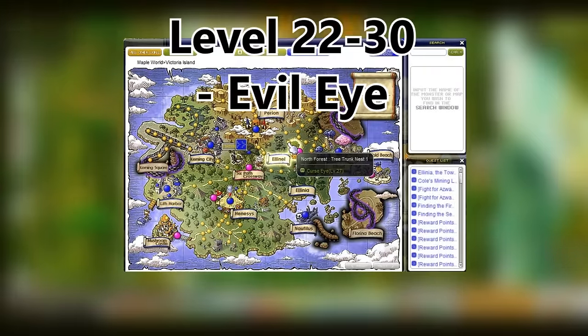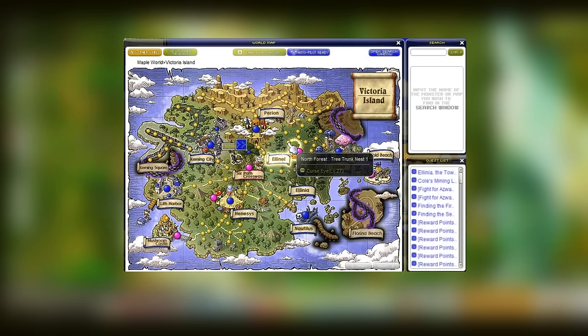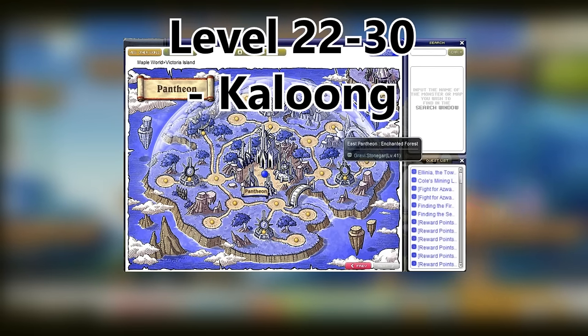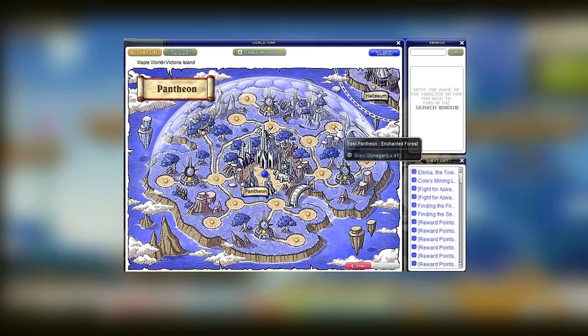A lot of you said these spots are always crowded. So if you don't want to train at evil eyes, you can always go to Fentian and train at Caloon. Caloon are quite decent to train at. You can also train at the next map when you're around level 36-37, so you can always come back here if you want.